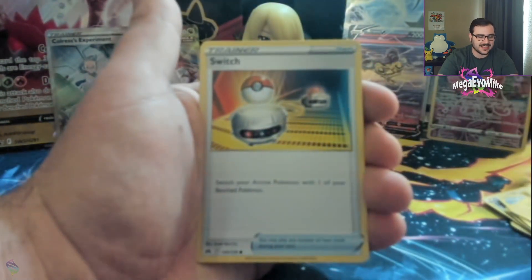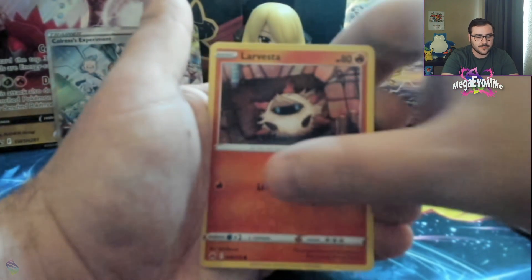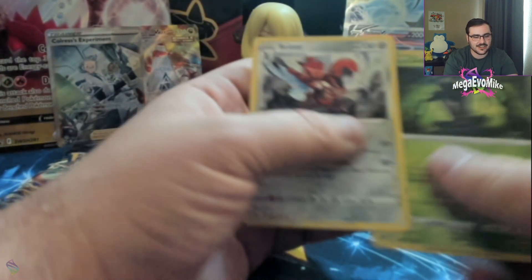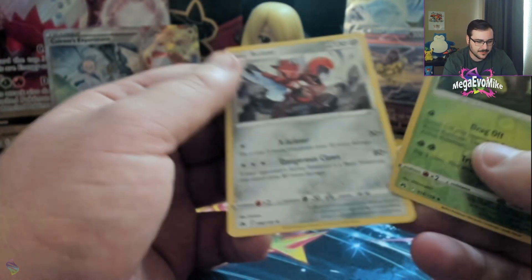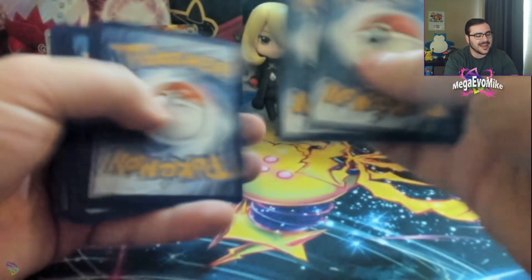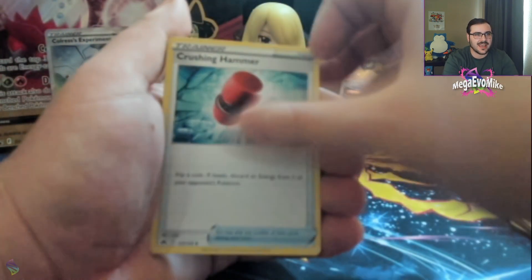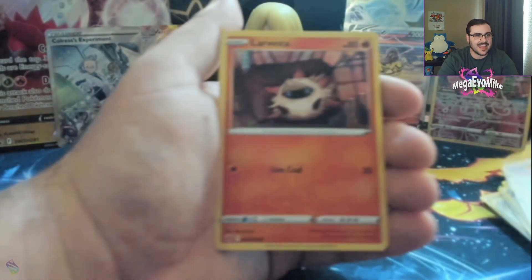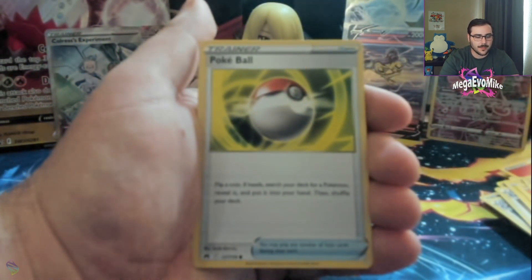Salazzle, Pancham, Switch, Snorunt, Larvesta, Tangela, reverse Liepard, and a Scizor. Dangerous Claw — 80 damage if the opponent's Pokemon is a V or something. Unfortunately vanilla bulk as I mentioned earlier. Still pretty cool though — love me some Scizor. Last pack from the Regidrago box: Fighting Energy, Crushing Hammer reprint, Carnivine, Rare Candy, Energy Retrieval, Shinx, another Larvesta, Wailmer, Pokéball.